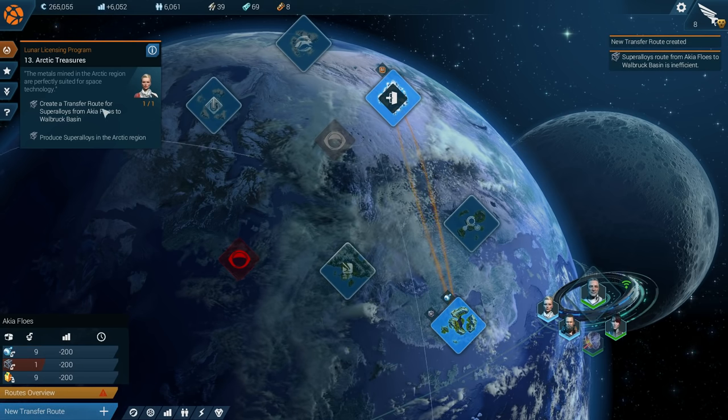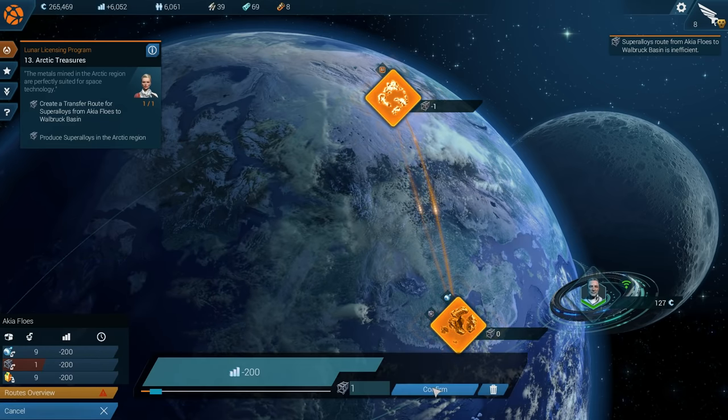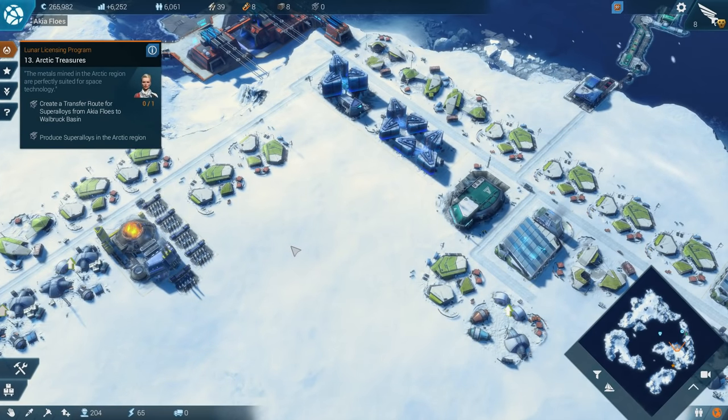Transfer route inefficient. Yeah, of course — missing goods. We don't actually have any of them. So I guess for now, until we actually have it, we should trash the deal. We gotta make super alloys — that's what it wants. Make them first.